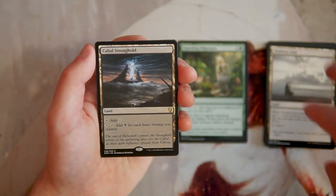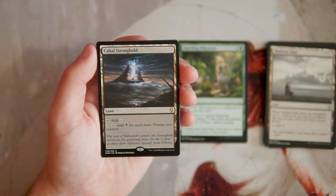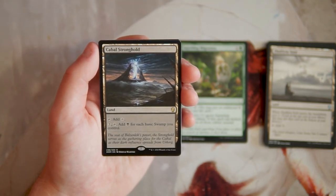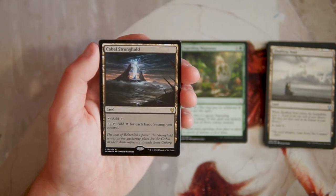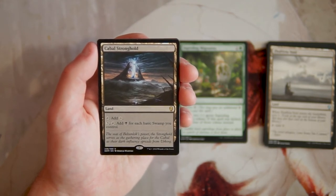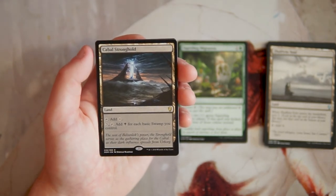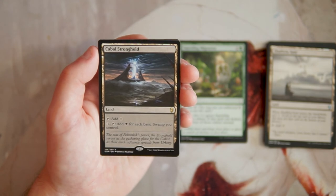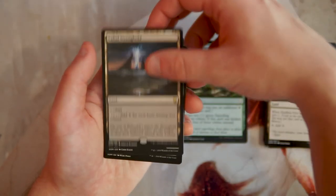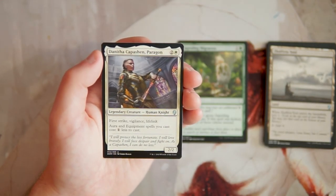Our rare is Cabal Stronghold — you can tap it to add one generic mana, or pay three and tap it to add one black for each basic swamp you control. This is a really good EDH card, but not a great limited card. Being able to tap for a lot of mana off one land is always good, but you need to net more mana than you're paying in — you need at least four swamps to break even. It takes too long to set up in limited.